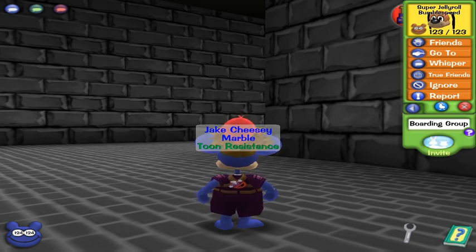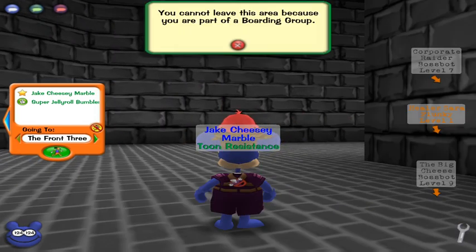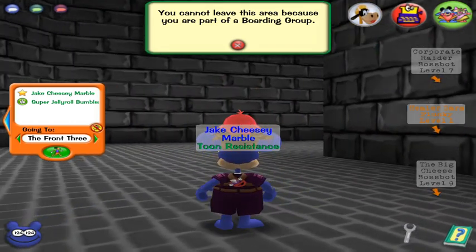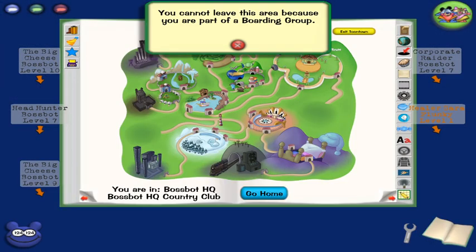Anyway, what you do is you invite a friend to a boarding group, then you try to leave the area. You get this message, so then you press go twice — now you can move again. Then disband the group, or you can just have your friend leave, it doesn't really matter, and then you go home. You need to use the book, or you can just click clear about.